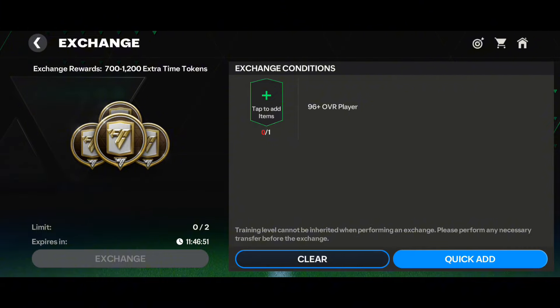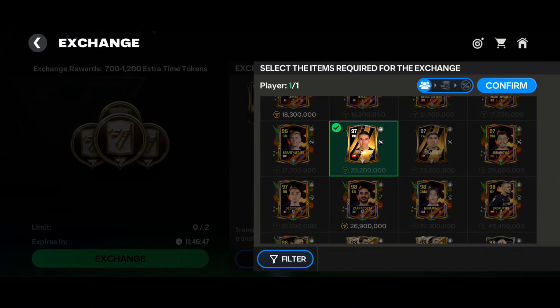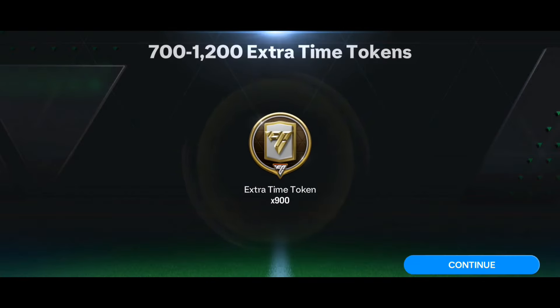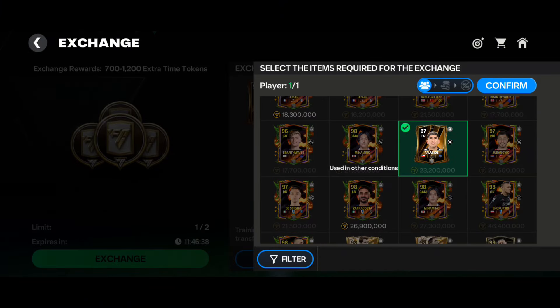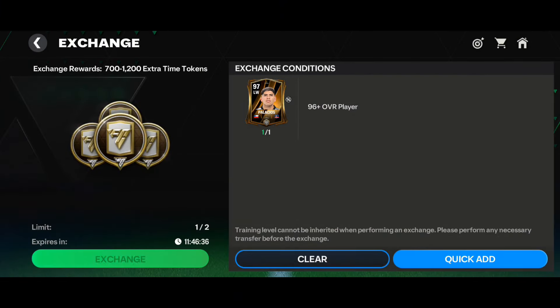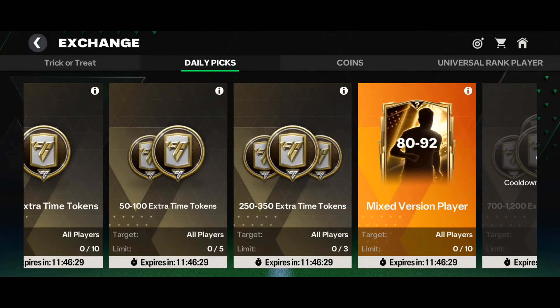Next we have the 96 OVR exchange — two exchanges using 96+ players. The lowest you'll get is 700 and the highest can be 1,200. Here we got 900, which is decent, and the second exchange gave us 850 tokens.